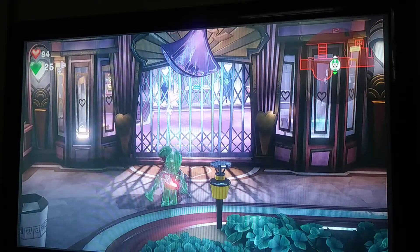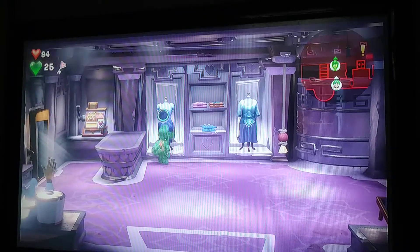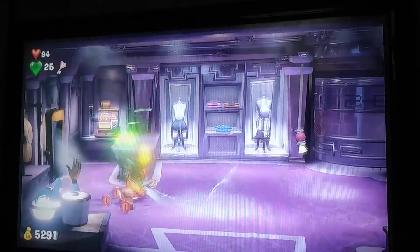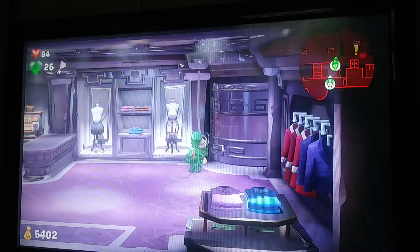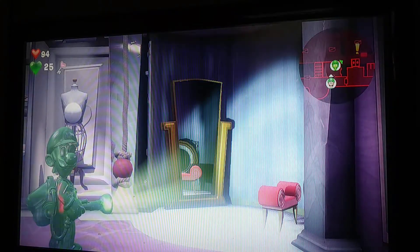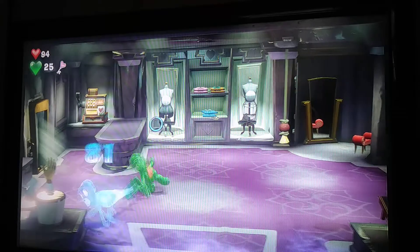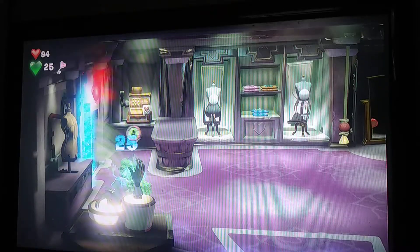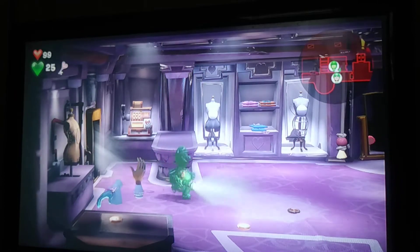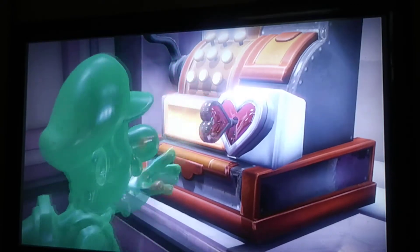Let's go down here with the heart key. We call Gooigi and he'll take our key from us. We go inside. Before we do anything, suck these two dresses up - because you reveal a gold bat that's inside that dress. Now what we need to do is feel the jackpot. Hello there! Luigi's face is like wow. He dropped a heart for us - that's good. I'm keeping an eye out for gems.